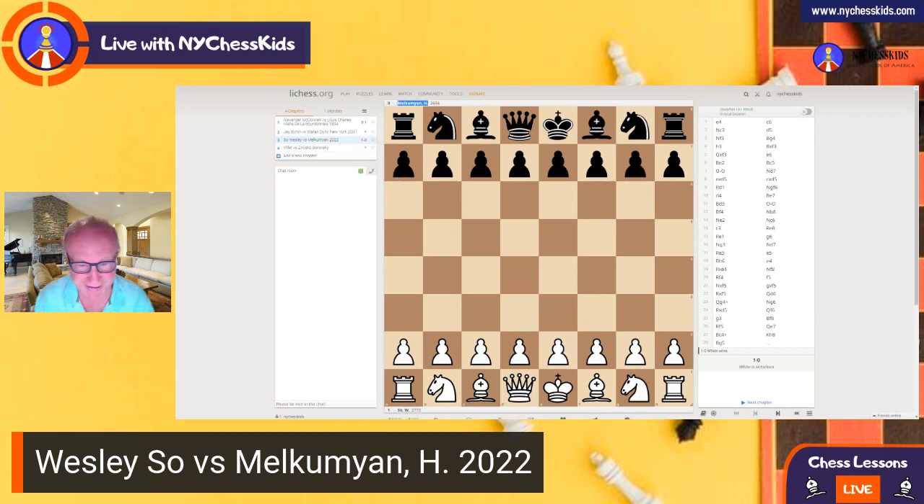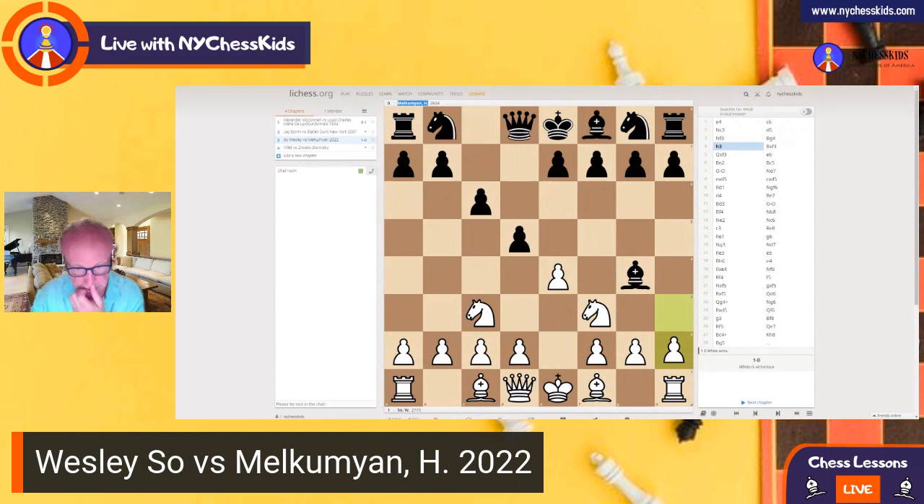It's a really amazing attacking game, and the trick that happened, you'll see, it's a very good one. E4, C6 — and of course you know this opening, right? It's the Caro-Kann. It's a good opening to play with the black side, and if you don't have any system against it, then you can develop like this, like Wesley So did.